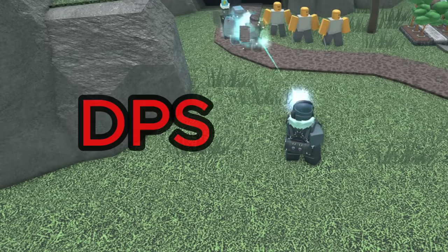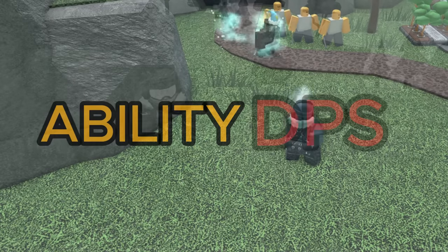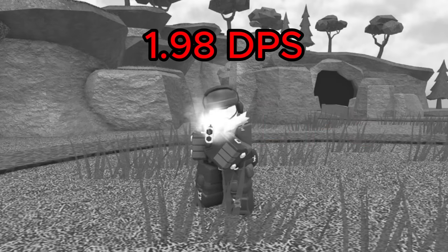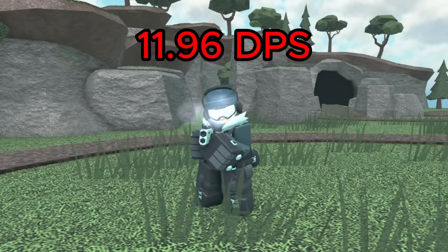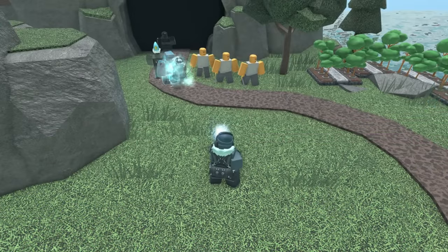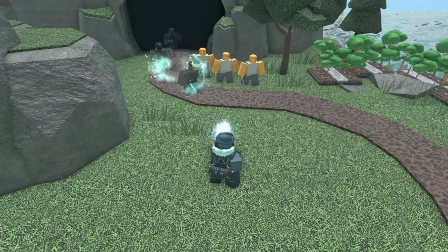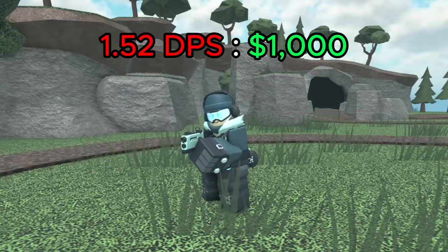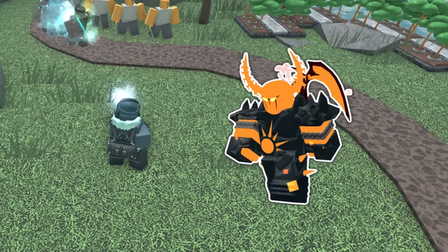The 3 biggest changes involve its DPS, freezing, and ability. Obviously the DPS has been greatly buffed, going from 1.98 DPS to 11.96 DPS at max level. However, while it can be a little helpful, you should still not be using it for DPS. Its value at max level is 1.52 DPS per 1K spent, which is really bad. You're not going to be using the Freezer to take down any bosses.